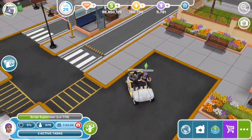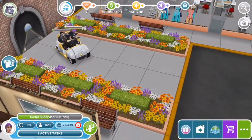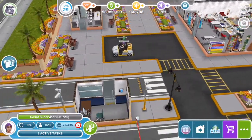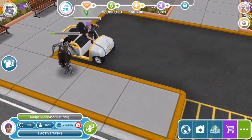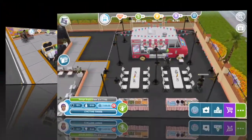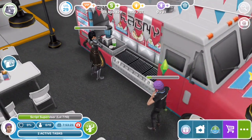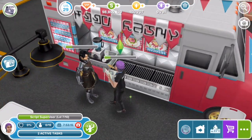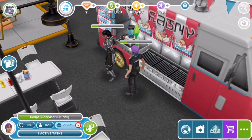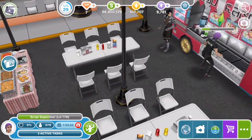Over here we've got the golf cart, which is really cute — I'd love to have a golf cart we could ride around town. And this is the catering area. Looks like they've got a food truck, very modern and fancy. There are some grills over there, and these have already been fully upgraded. So this looks like a pretty good spread for those hungry actors and the other crew, of course.